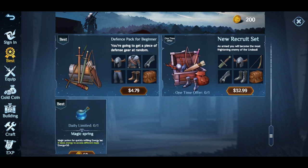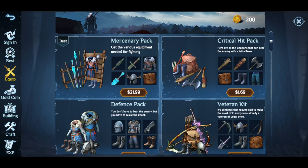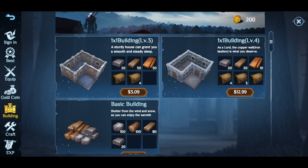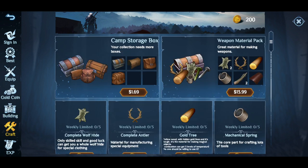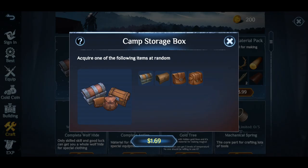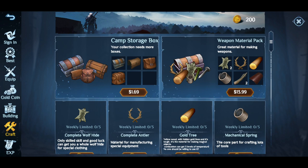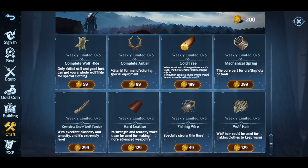Then obviously you've got the purchasing of items here. I'm not too sure if there's a free thing where you can watch an ad to get free items — I don't see anything like that right now. Base building is pretty self-explanatory, resources if you need it, crafting. You can probably get a couple of backpacks here — a military backpack would probably be a good shout. I might end up purchasing that because I want to support the developers — they've been working on this game and doing some good things, so I feel like this game's got potential.